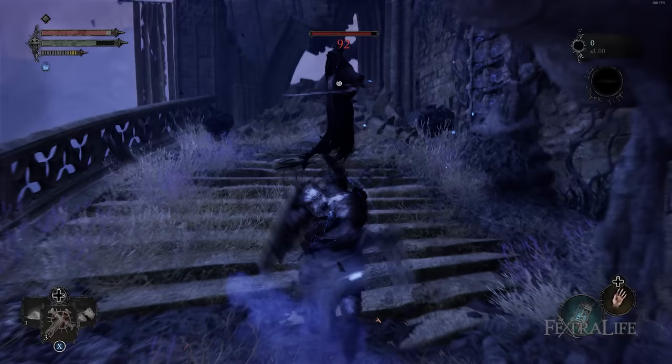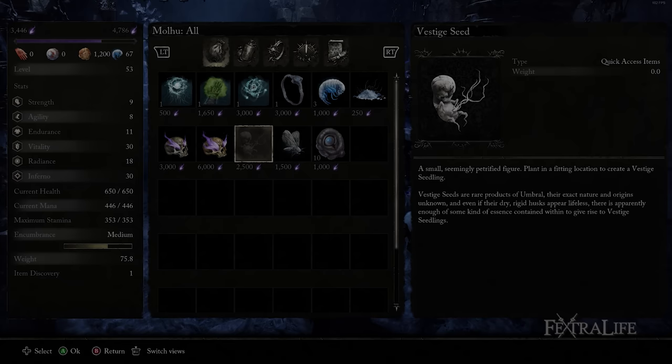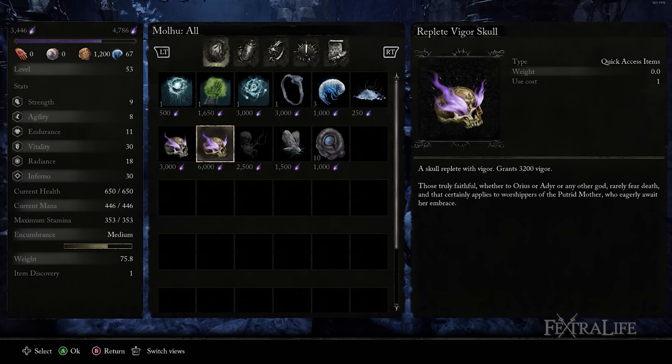You can gain more Vestige Seeds via the following means: some are dropped from Elite Umbral Enemies — the Umbral Enemies located in the Umbral Realm that are not the zombies — at about a 15-20% drop rate. You can purchase as many of these as you want from Molhu, and they are also dropped from bosses. Make sure to stock up on these at Molhu if you need some, as it makes exploration much easier. Make sure to never have zero, and note that if you're co-oping, your summon partner can drop you some if you run out.